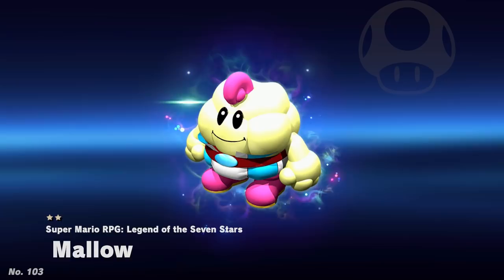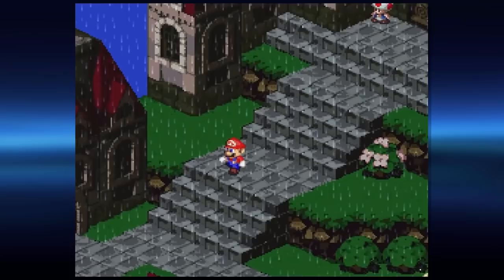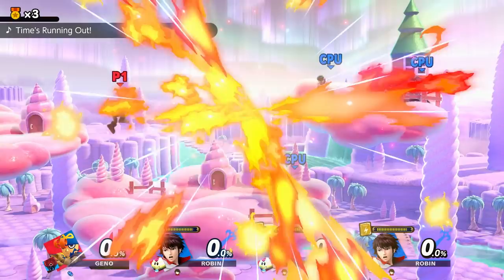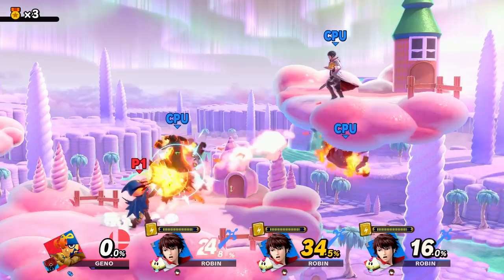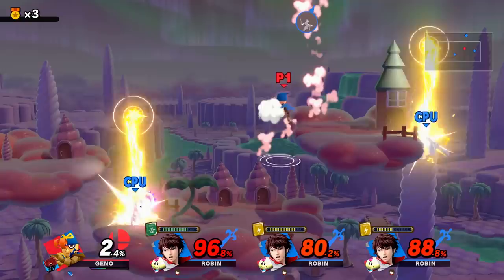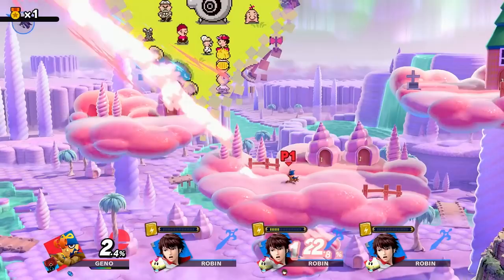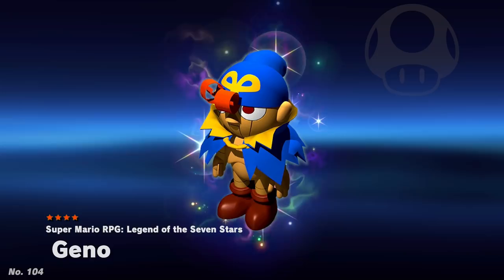Moving right along into more Mario RPGs, our next spirit is Mallow. Mallow is a Nimbus, a race of cloud-like people who have power over the weather and live in Nimbus Land, a floating kingdom in the clouds in Super Mario RPG: Legend of the Seven Stars. Mallow joins Mario as his first party member. The spirit battle is against a team of three Robins — all using the white color scheme to match Mallow being a white cloud. They also favor their neutral specials and have increased magic attack power, meaning they primarily will use their Thunder-based abilities, referencing Mallow's Thunder-based attacks Thunderbolt and Shocker. This is further referenced by the lightning item being the only item spawn. The stage is Magicant, a stage with cloud-like aesthetics matching Nimbus Land being a kingdom in the clouds. The music track is Time's Running Out from Mario and Luigi: Paper Jam, referencing Mallow's appearance in another Mario role-playing game.